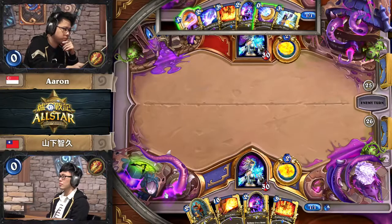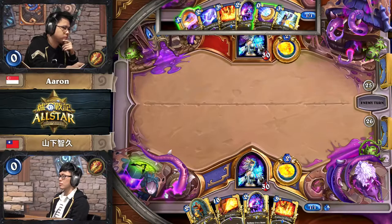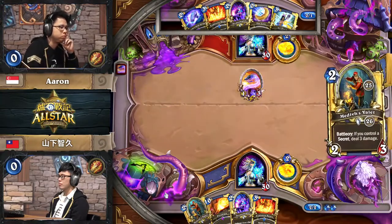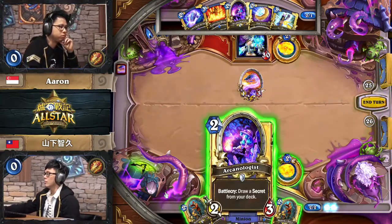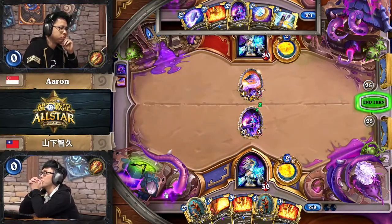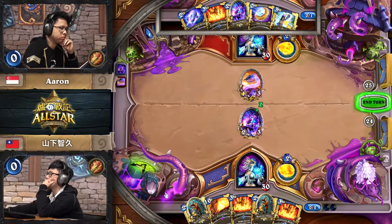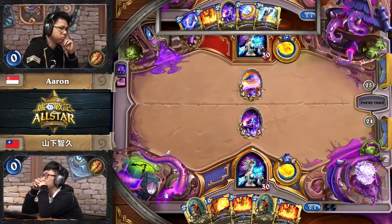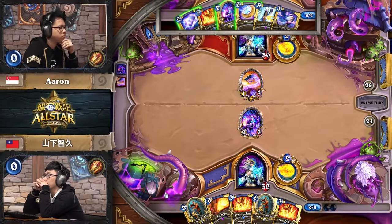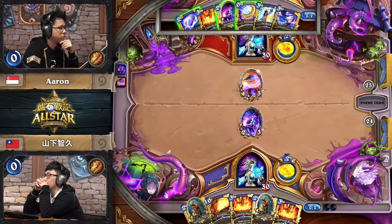It's also a huge boon to the player that has the coin in this matchup, because a lot of the ways that the apprentice reductions work mean that having that one extra mana of flex could make you have a really effective swing turn. For Aaron, he's going to have to find the follow-up to deal with this Archaeologist, because at the moment the stat line isn't great. With the follow-up of coin into a spell secret, or even the Primordial Glyph to look for something he can cast right away — or even coin into the secret he gets from that — he has a good chance of killing off the Archaeologist.